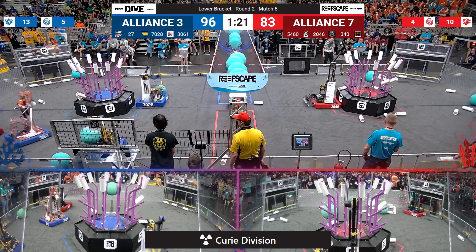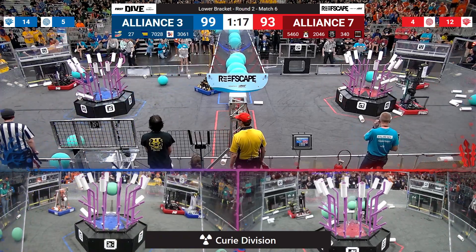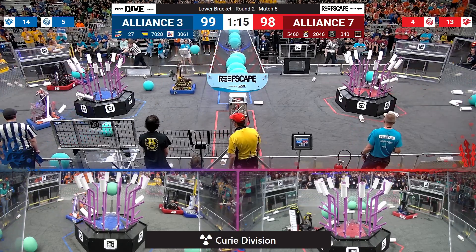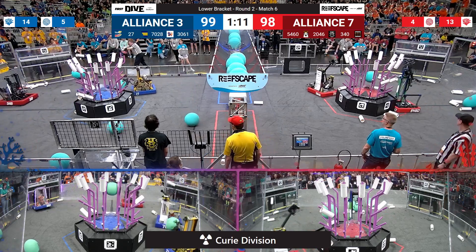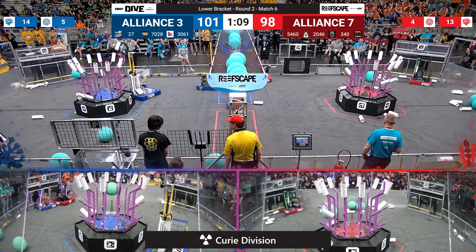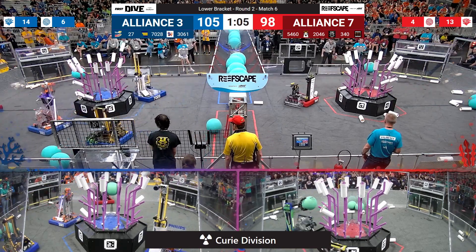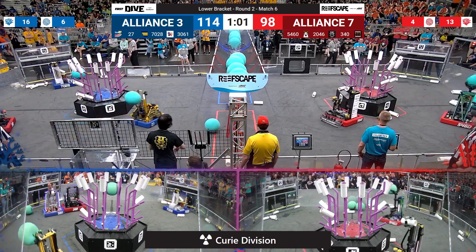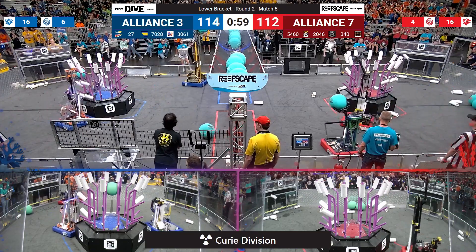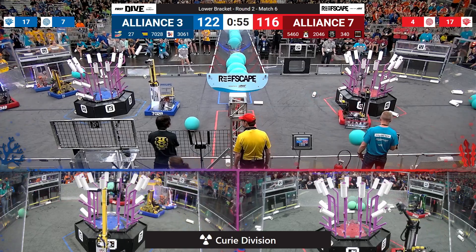A little over 10 points separates your two Alliances here. Red Alliance pushing a piece of algae up on top of the barge net for four points — that was coming from the Strike Zone team out of Michigan, and now they'll pivot back into coral building. Level four of the Alliance reef just one coral shy of completion. Red Alliance not aiming for that particular post, although Bare Metal might change that. There's a piece of coral loaded up and dropped — level four complete with 112 points on the board so far for Red.